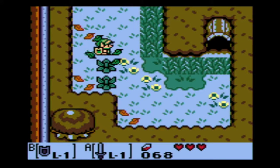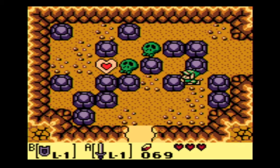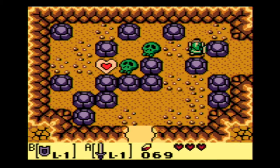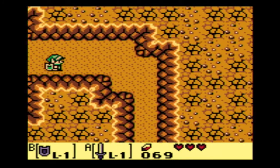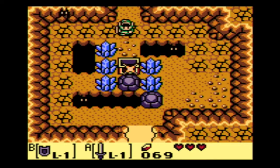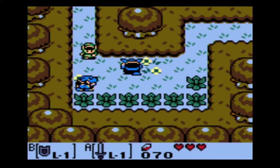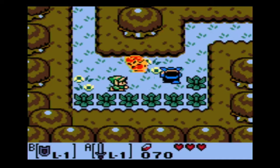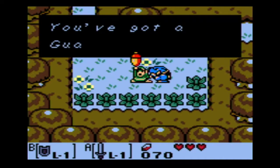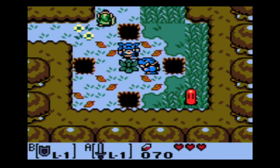Other games that got perfect 10s were like Ocarina of Time. It's crazy that Ocarina of Time is rated just as good as Oracle of Ages and Oracle of Seasons. As you guys saw on the title screen, it's called Legend of Zelda: Link's Awakening DX. That's because the original Legend of Zelda: Link's Awakening was on the Game Boy, but this is on the Game Boy Color, so it's a bit better.